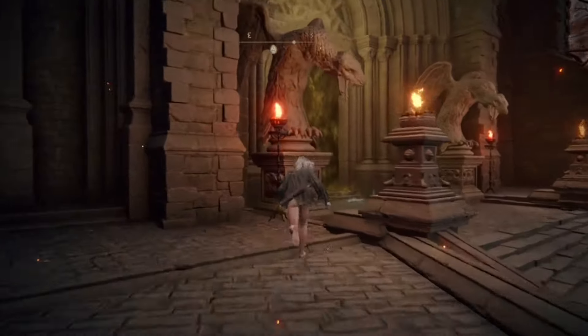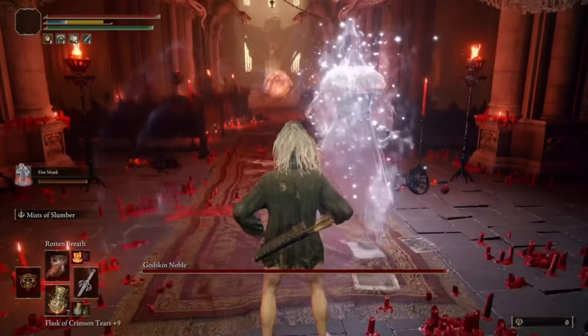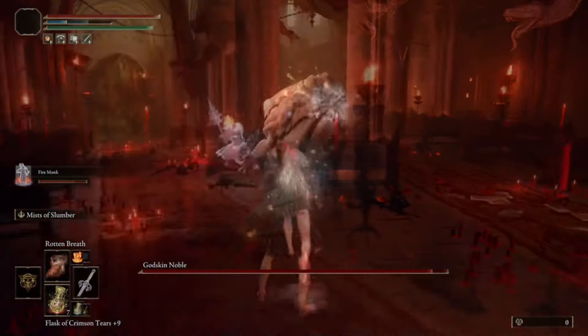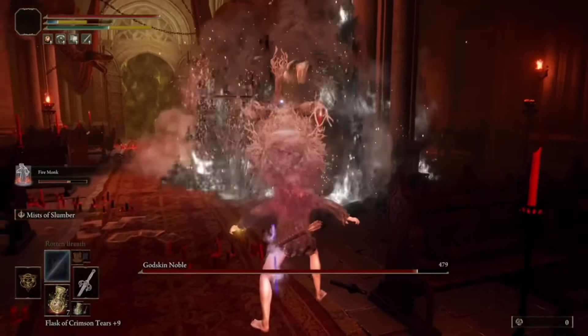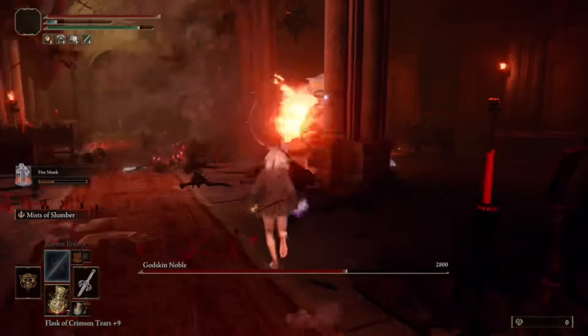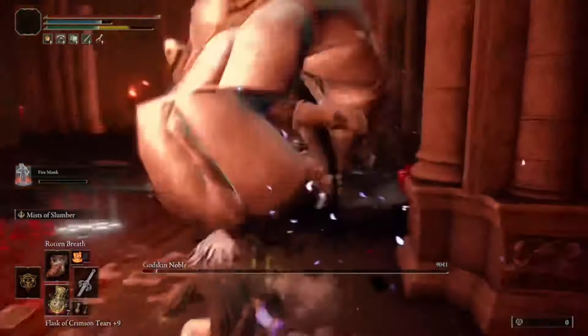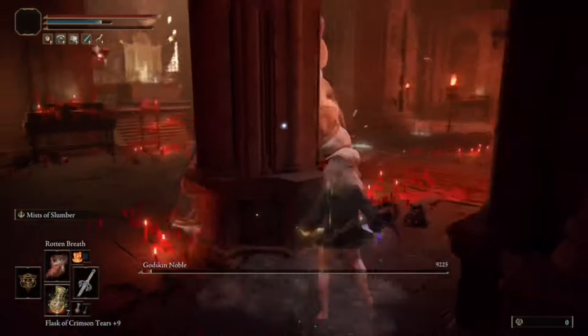From here, run into the Godskin Noble boss fight. Summon your summon to take some aggro and cast Rotten Breath when you have the time. Dodge him when he starts to roll — just go to a pillar and roll to the right around it. Eventually he'll die. It's a very easy fight.